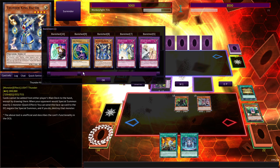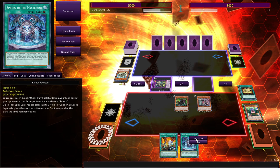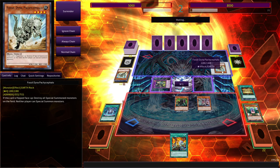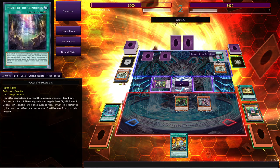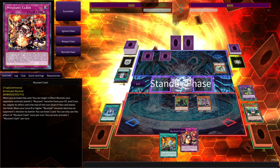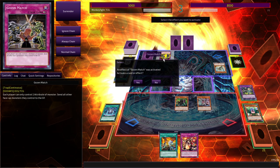Our opponent appears to be playing pure anti-meta in a 60 card pile. We'll activate that, and we're into our turn. Decking him out will be a real challenge. Yep, Fossil Dyna. I'm going to banish this. Mutant Clash is a really good draw here, since we already don't have our battle phase.